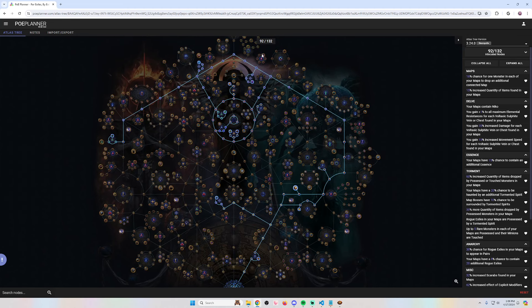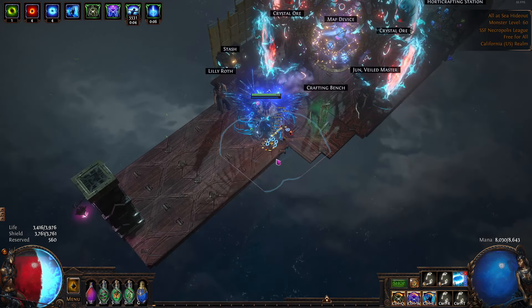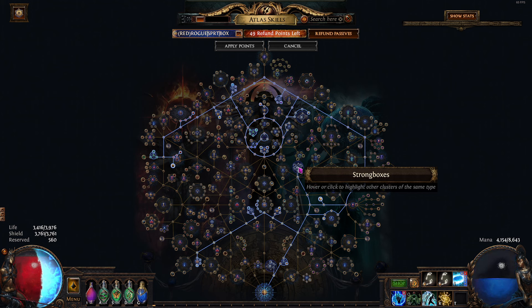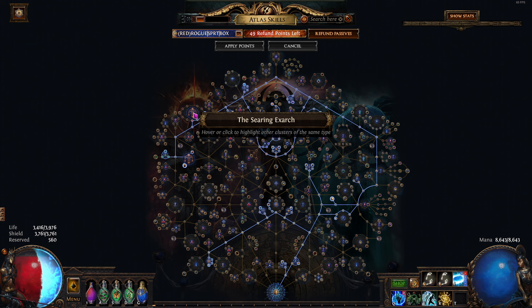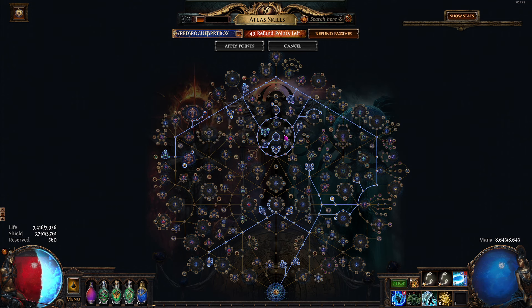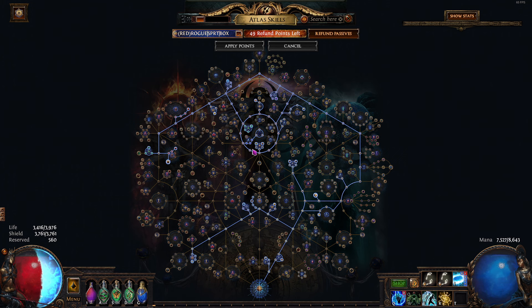This strat only uses 92 atlas points, so you have a lot of extra points to spend however you want. In my tree I ended up taking strongboxes for two reasons: first, they can roll a mod that makes them guarded by rogue exiles, putting more on the map; second, they can drop scarabs, which is really nice for this strat, and you can also gamba on div cards. I also have exarch altars because that's just good for SSF — you get Unmakings, you get chaos, and you can even get more quant. The rest of the tree is whatever you want to add.